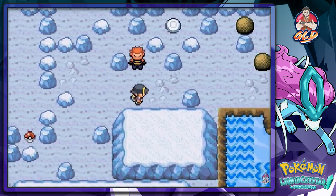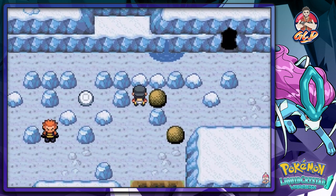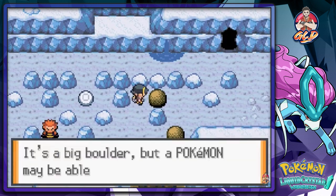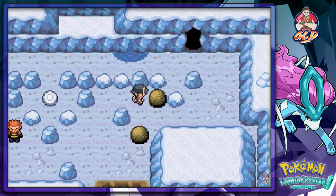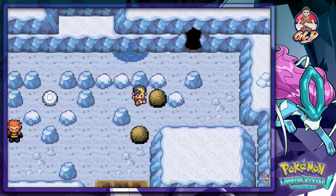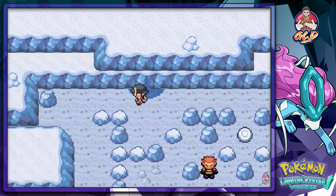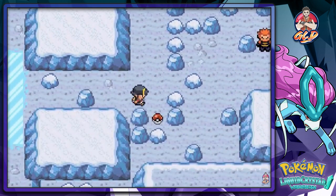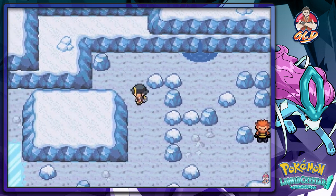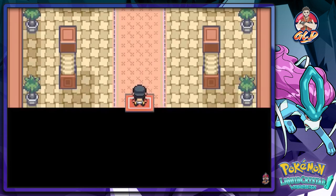I have to move a boulder somewhere - it's going to have to be this one. Let's move that. We're just going to have to get to the item right here - found ourselves an Ice Heal. I'm only going to assume that this is the end right here.